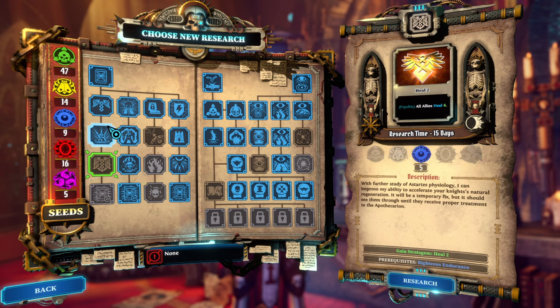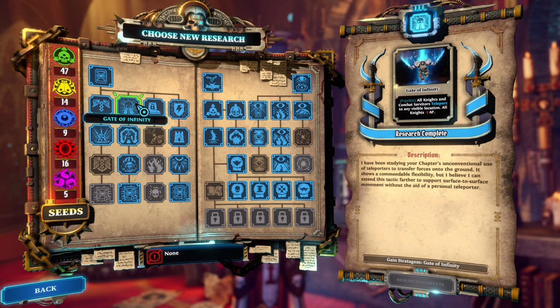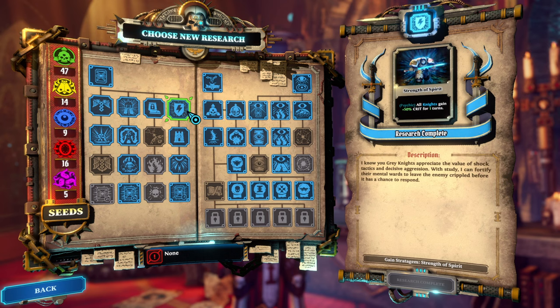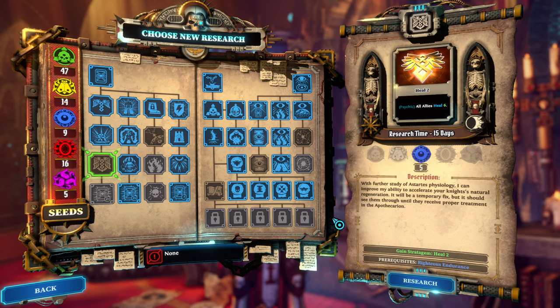Let's go with Righteous Endurance. What I've noticed is some of the stratagems you can't multi-use — but we can multi-use some. So we definitely cannot multi-use this one. Oh, it's plus one stratagem use? Like overall? Potentially.